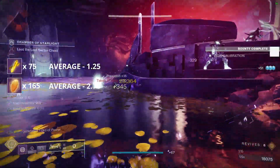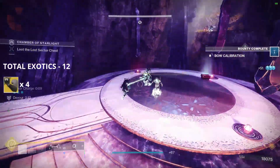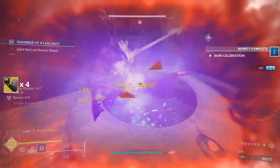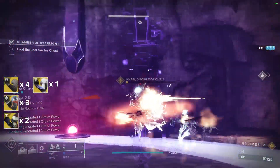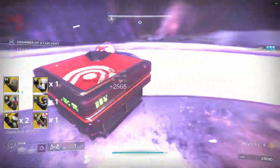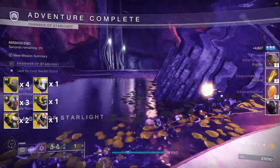Out of these 60 runs, I acquired 12 Exotics — nice, but not really. That breakdown was: 4 Mechaneur's Trick Sleeves, 3 Shinobu's Vow, 2 Kefri's Sting, 1 Oath Keeper, 1 Liar's Handshake, and 1 Renewal Grasps.